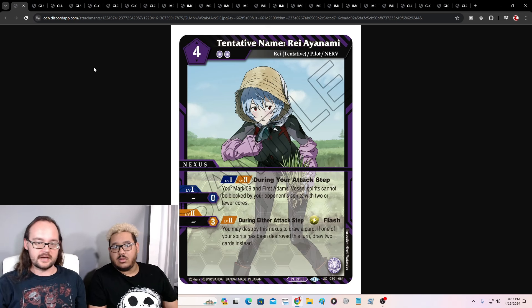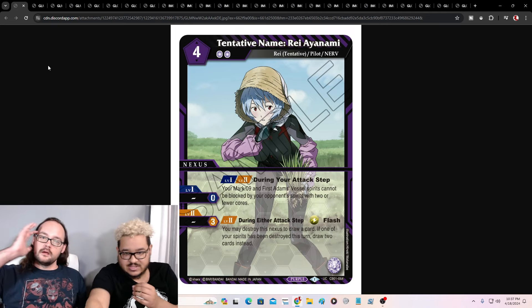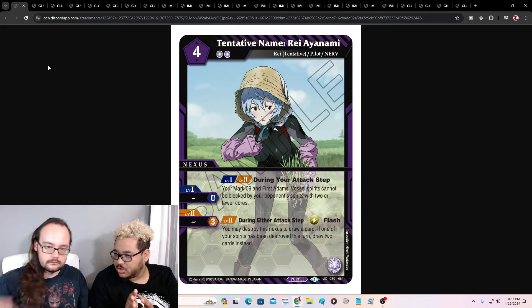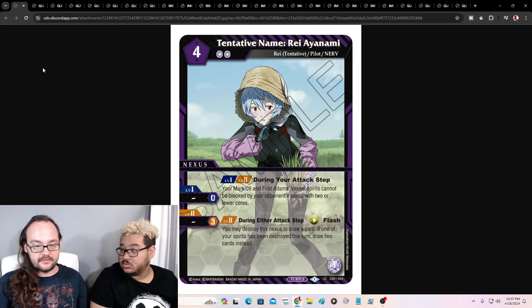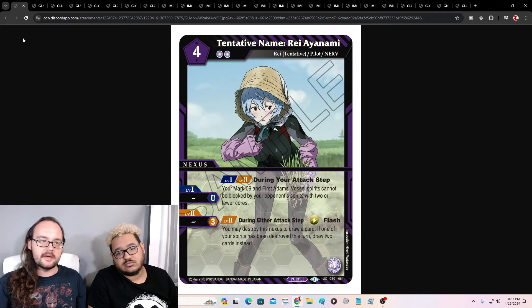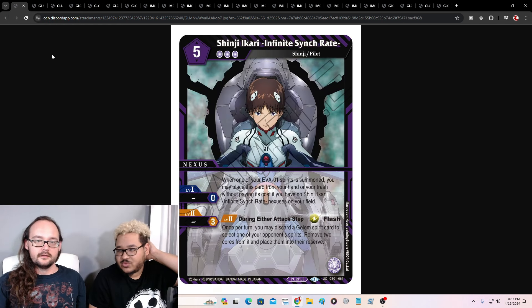You could deadly balance your own spirit to draw two. You deadly balance your spirit, draw a card from the Mark 7, then flash step with this one and draw two cards. That first effect alone — giving that guard restriction to your opponent — is very strong. The three cores on it for the second ability kind of sucks; two cores would be better, but that's what we say about every nexus with their three core requirement. Like a Frozen Waterfall.